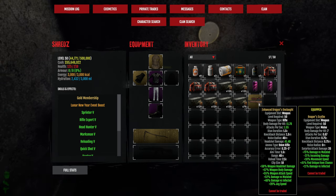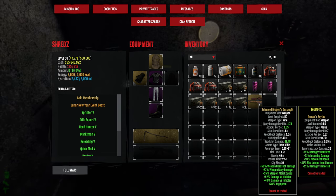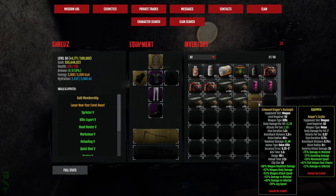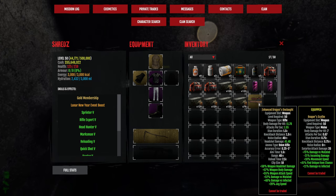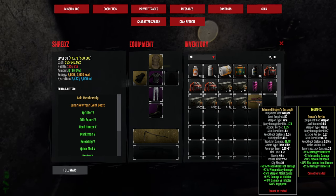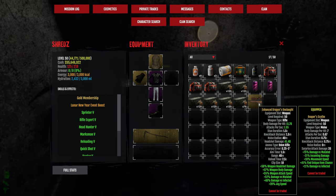I don't know if starting with lower stats makes a difference, but this is what we got: we are 3% of maximum headshot, 4% of maximum body damage, 6% of maximum attack speed, 2% of maximum mutated, 4% of maximum infected, and 3% of maximum drug speed.